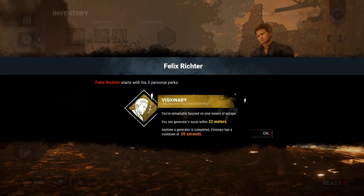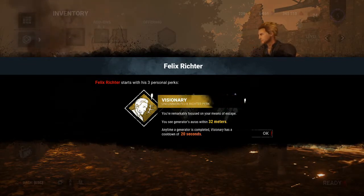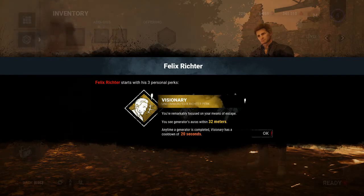Personal perks: Visionary — you are markedly focused on your means of escape. You see generator auras within 32 meters. I like that already. Any time a generator is completed, Visionary has a cooldown of 20 seconds. Not a bad perk, could be useful at times.